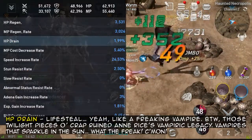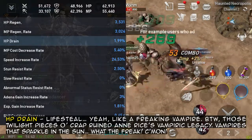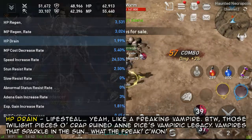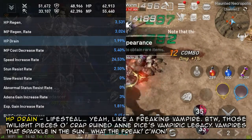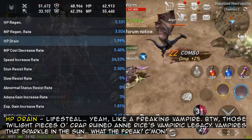HP drain — lifesteal. Yeah, like a freaking vampire. By the way, those Twilight pieces ruined the vampiric legacy — vampires that sparkle in the sun, what the freak, come on!